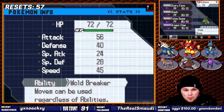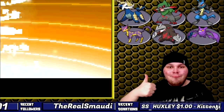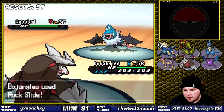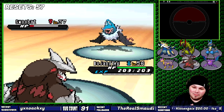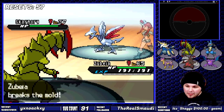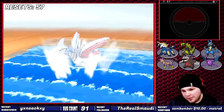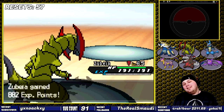Axew desperately needed some work, so I threw EVs into attack, special attack, and speed, and leveled her up to 65 in preparation for the gym battle. I also gave her Surf. Rock Slide with Wide Lens combo is still kicking, as both Swoobat and Swanna fell to Bojangles. Haxorus uses Surf on Skarmory — Mold Breaker nullifying Sturdy — and I win the badge. Thank you Skyla, you caused me great grief, but you're still my favorite.